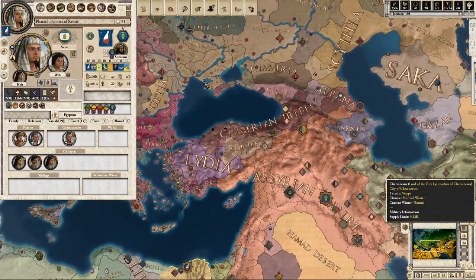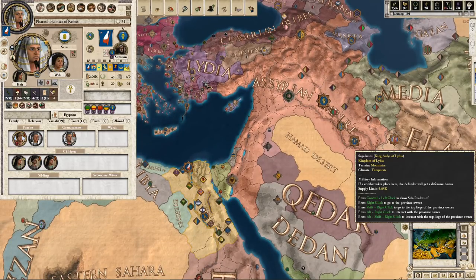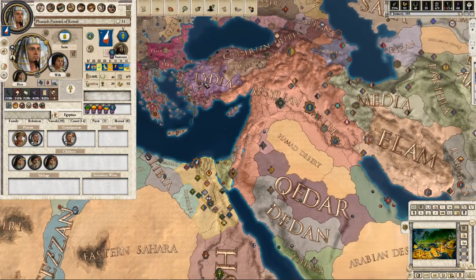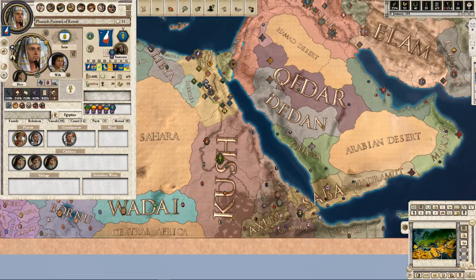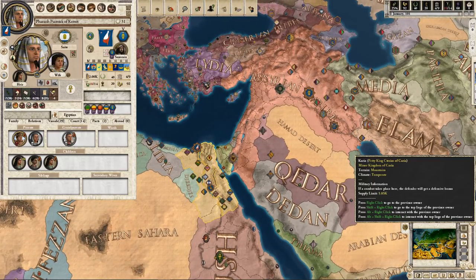We are playing as Pharaoh Psamtik of Kemet, and Ashurbanipal is our suzerain. The goal of this campaign — and this is going to be a very short one, because I just want to introduce this mod — will just be to break away from the Assyrian Empire and to push back the Kush from where they currently lie along our borders. Maybe I can play Egypt again later, but for right now we just want to dip our feet in.